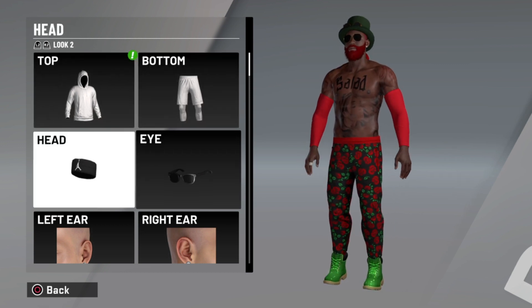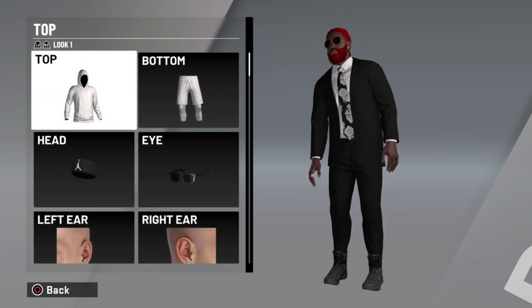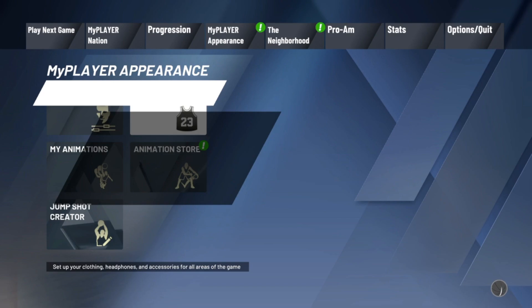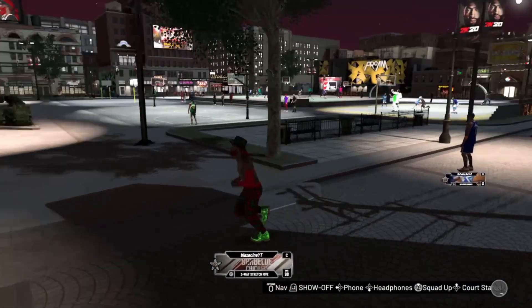Just make sure you don't change whatever look your suit is locked onto, because you won't be able to put it back on. You can change the other look however you want, but don't touch the one with the suit — or else you're gonna lose it. And like I said at the start of the video, you can't do the glitch again. That's the gist of the glitch.